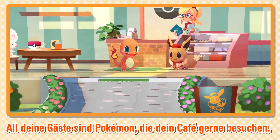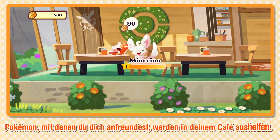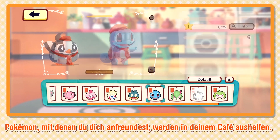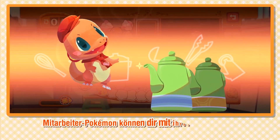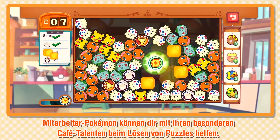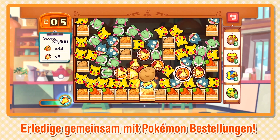Your customers are all Pokémon that love visiting your cafe. Pokémon you befriend will help you out at the cafe. Staff Pokémon can use special cafe skills to help you complete puzzles. Work alongside Pokémon to complete puzzles.